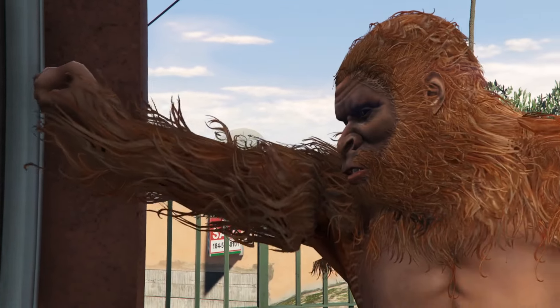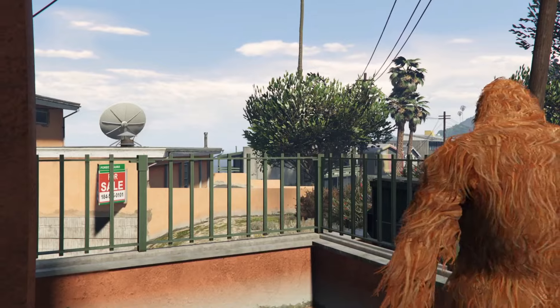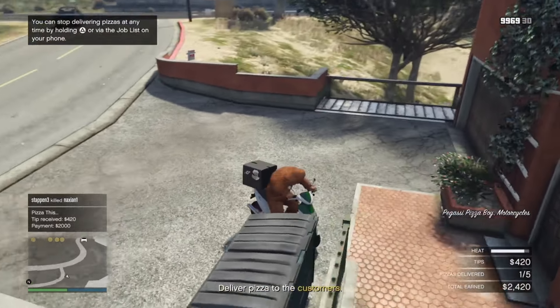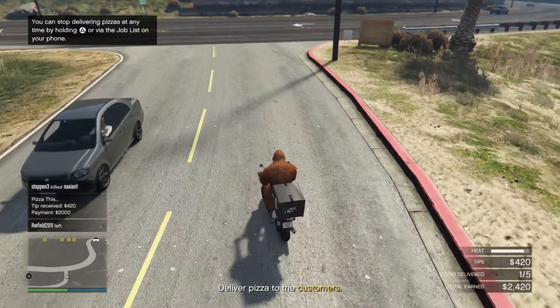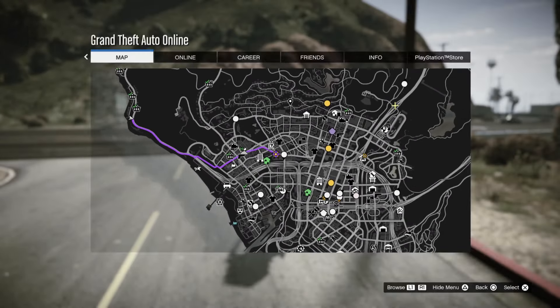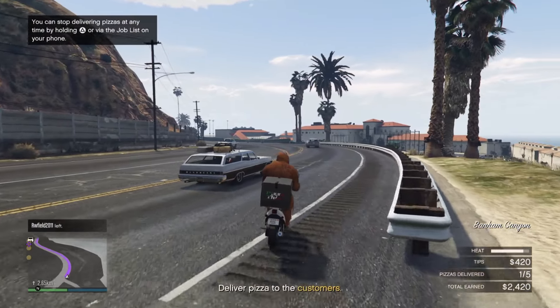For one delivery you will get between 2k and 2.5k — it's always 2k for the pizza and then a tip which is between 0 and 500. So for five deliveries you will get something between 10k and 12.5k. If you manage to deliver the pizzas while they're hot you will get an additional 10k, so it will be something around 20–22k.